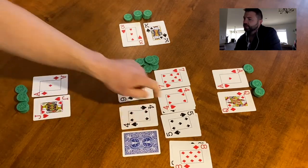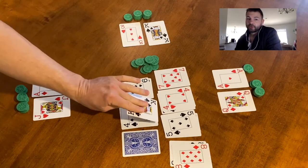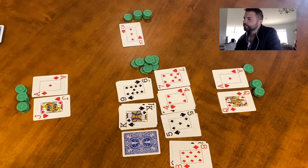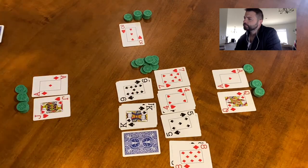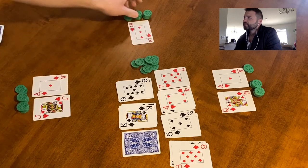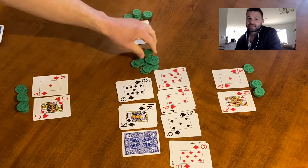Another eight is flipped over, so let's pull in another card from the draw pile — and we got a king. If all I was left with was a three I would definitely raise that pot again.